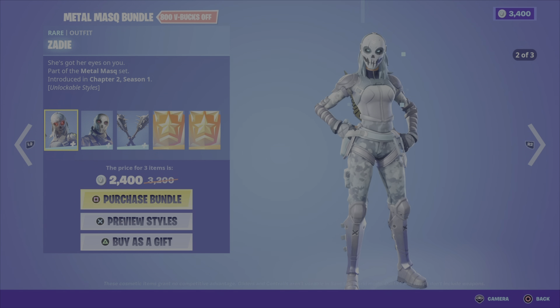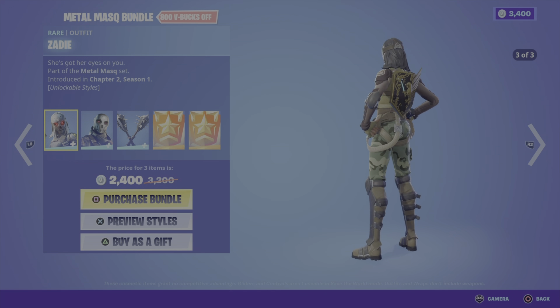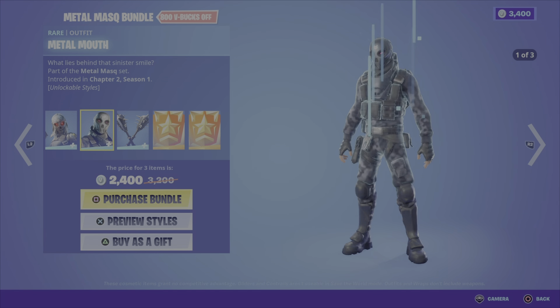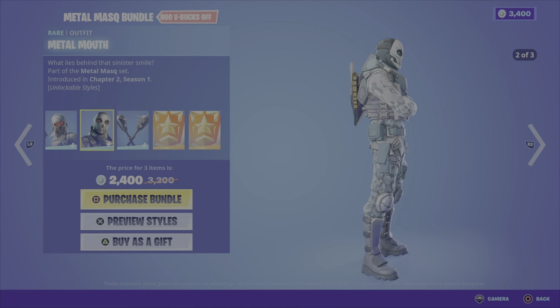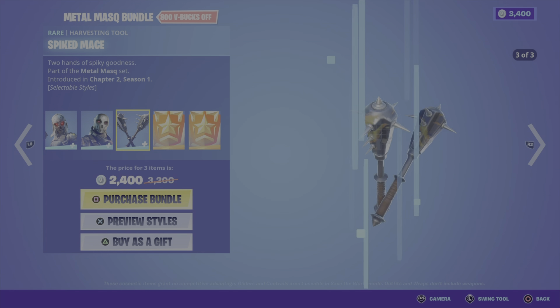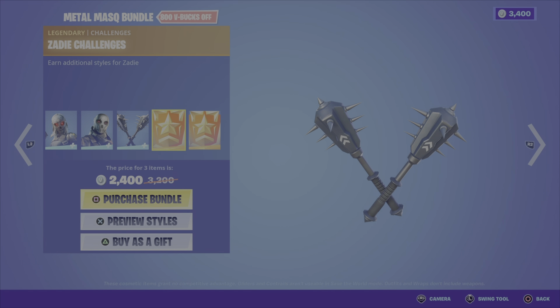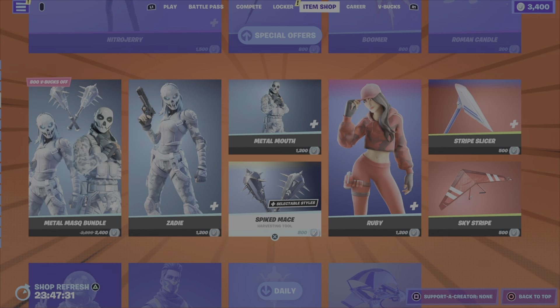Next up, we have the Metal Mask Bundle — this one's back in the shop. This includes the Zadie outfit, which has three different styles, as well as the Metal Mouth outfit, which also has three different styles. We have the Spiked Mace pickaxes, three different styles, cool-looking pickaxes with the spiked spikes. You also get a set of challenges for each of the outfits — Zadie challenges and Metal Mouth challenges. By completing them, you get extra styles for the outfits. This bundle is 2,400 V-Bucks, and you can also pick up Zadie, Metal Mouth, or the pickaxe on their own.